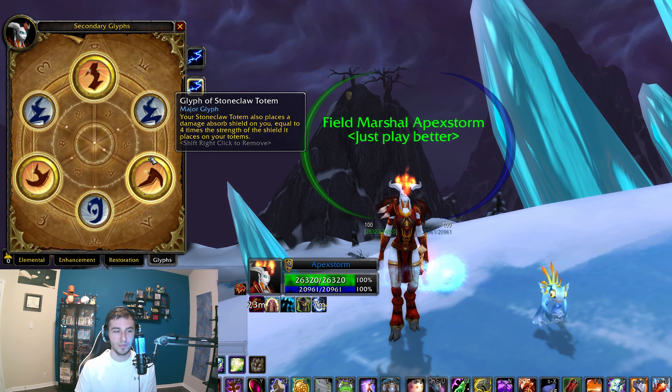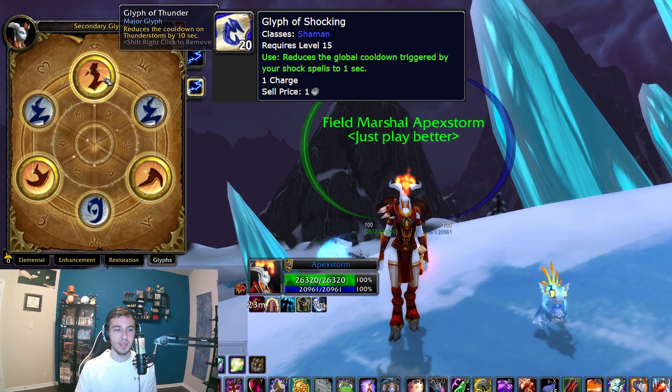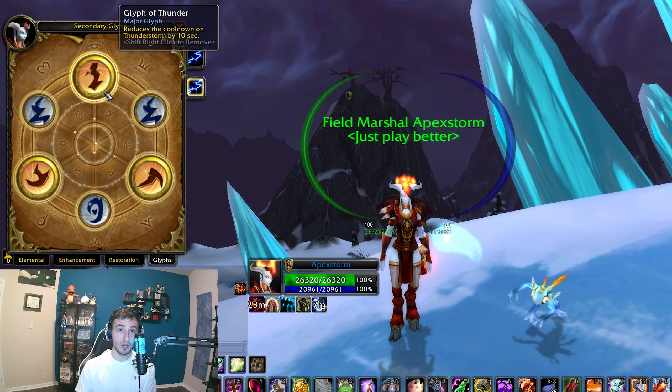Those are the main glyphs — I really think it's just those four. There are some others you could possibly run, like Glyph of Shocking which reduces the global on your shocks, but I have so much haste already that I don't think it's that valuable.